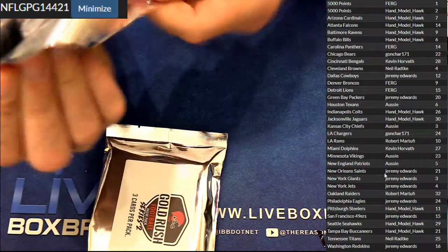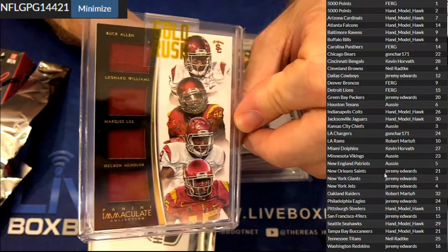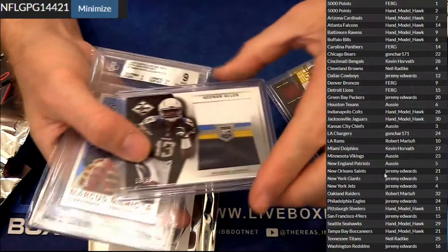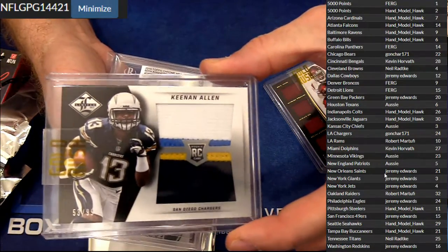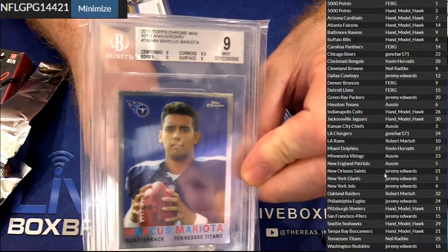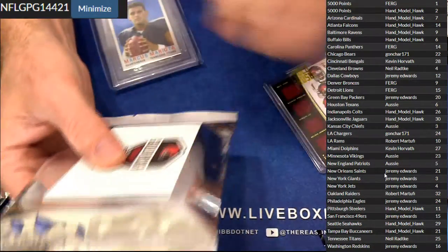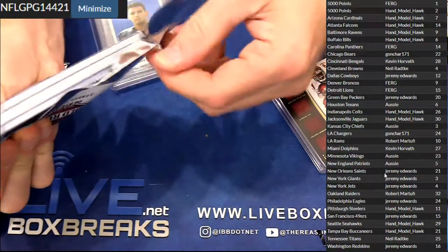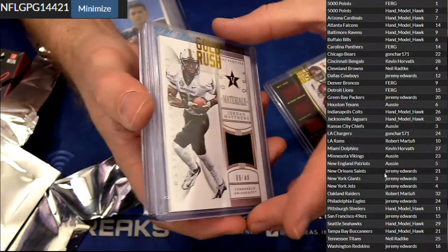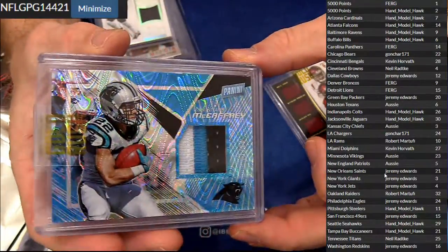Graded stuff here first. We got a quad jersey — Buck Allen, Leonard Williams, Lee, and Aguilar. About to figure out who's got that. We got a Keenan Allen rookie patch from Limited, 99. And a Mariota rookie mini graded nine — that's for Neil.